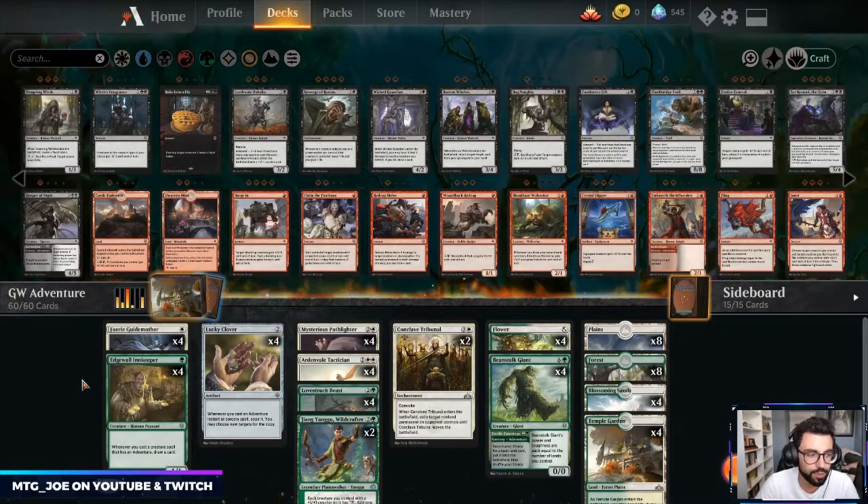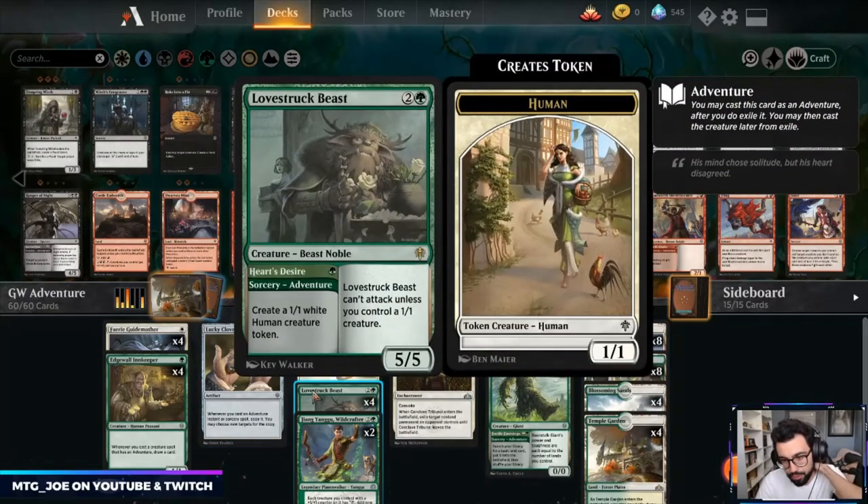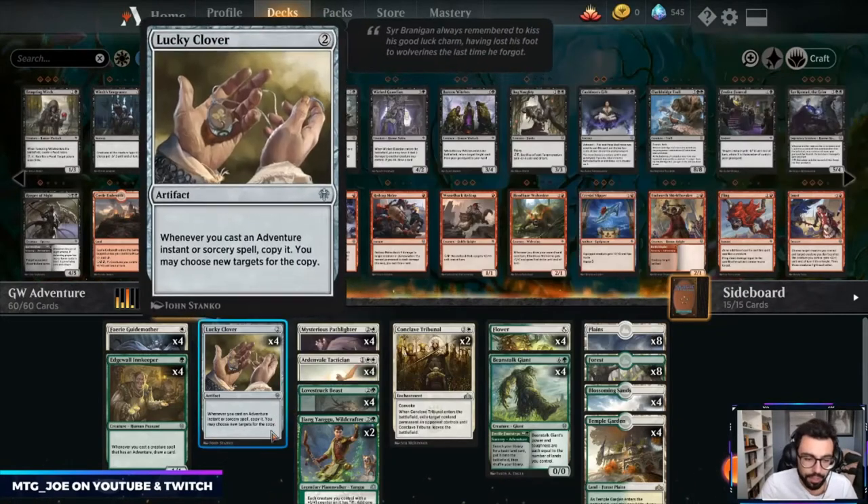So this is a green-white deck, Selesnya, and it's built around the mechanic adventure, getting some advantage with some of the value engine spells within the deck. This particular deck is budget in the sense of Arena — it only costs eight rares, four of which are the Temple Gardens, and four Lovestruck Beasts are the other rares. This is one of the better green adventure cards to play, so we crafted these for this deck.